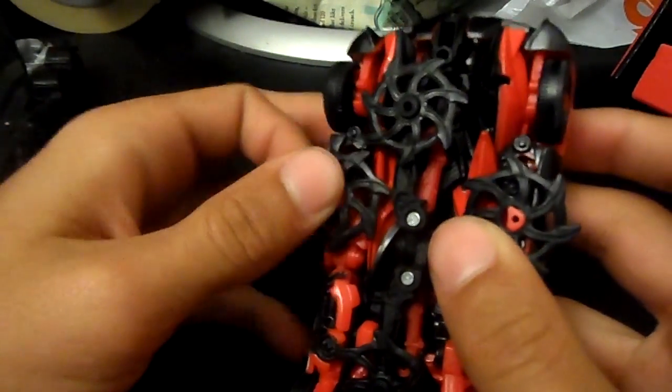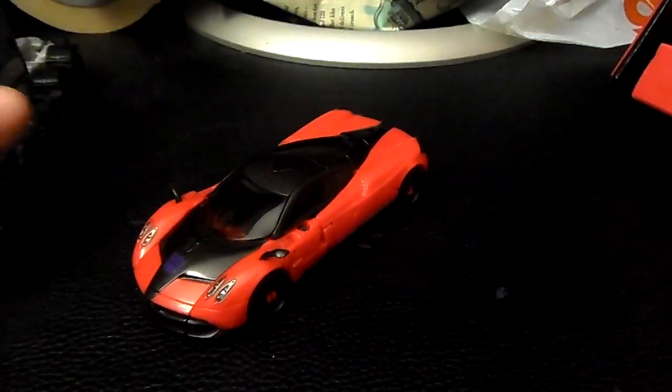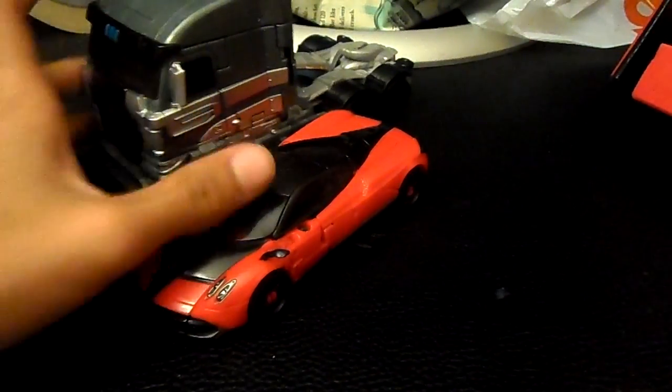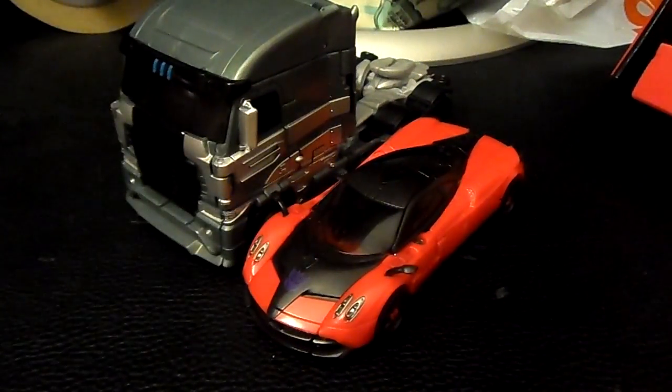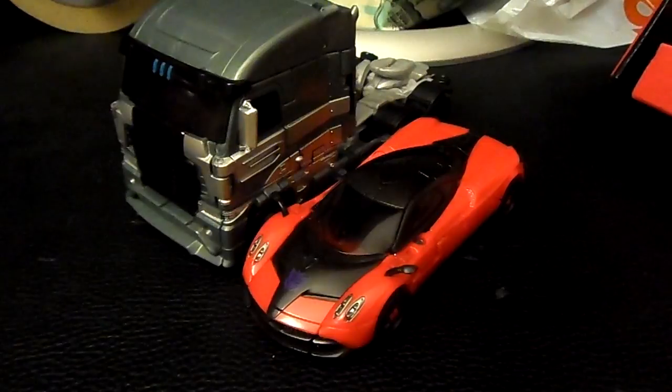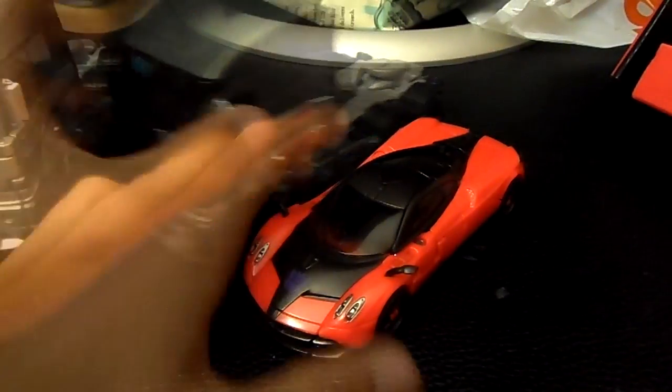I'm even more impressed with Stinger than I was with Crowbar, and Crowbar was a really good figure — he was the one I most wanted. But now having Stinger in hand, he's amazing. I do want to get Bumblebee, but I heard a lot of people say he has quality control issues — parts popping off or being really loose — so I'm not sure if I'll pick him up, but he's really cool.